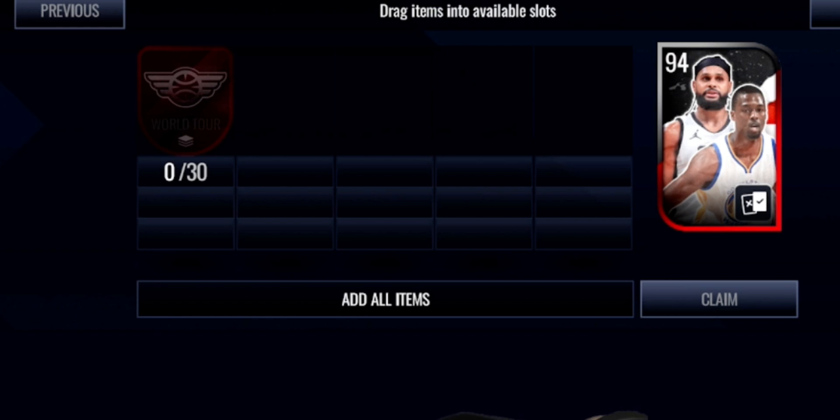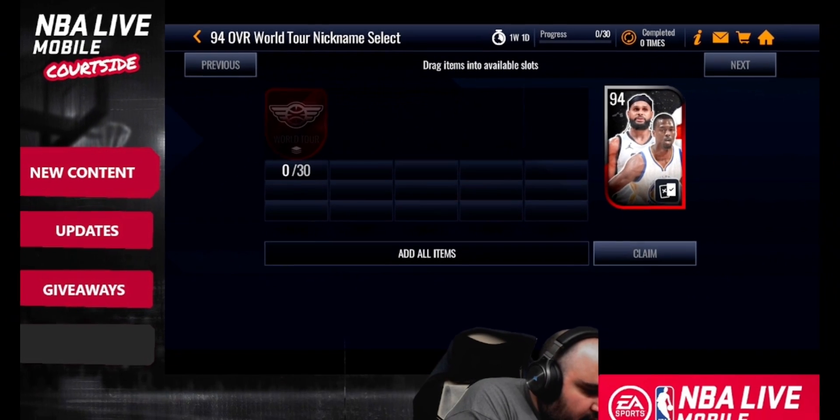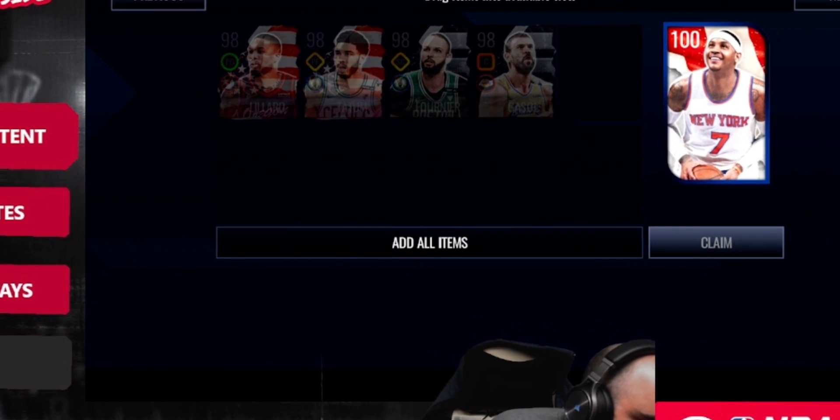Similar to Lightning vs Thunder's nickname players, this promo has nickname players. You need 30 world tour tokens from milestones to get a 94 overall select pack. I think Patty Mills' nickname is Patty Cakes, and the other guy's nickname might be Black Falcon. Those nickname players can probably be used in place of any of the other players in sets — for example, Patty Mills on the world side since he's from Australia.